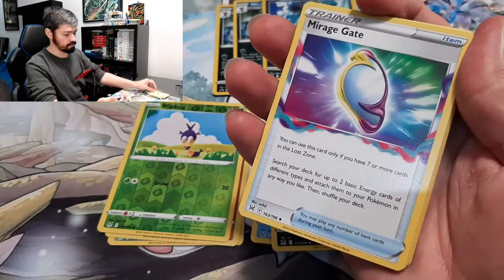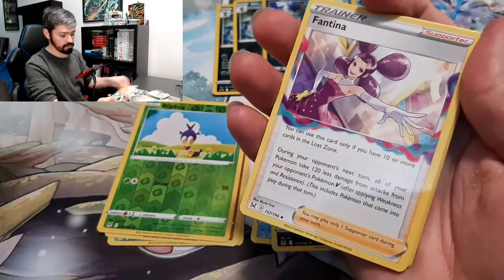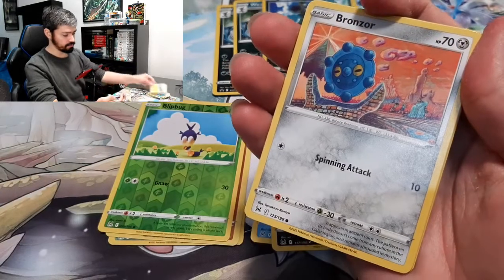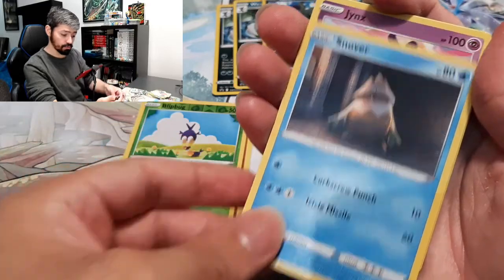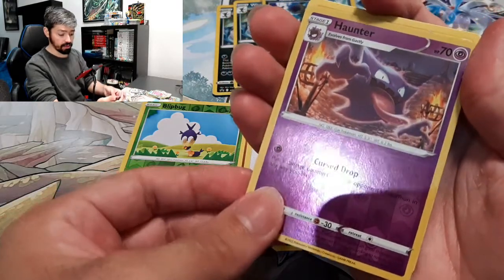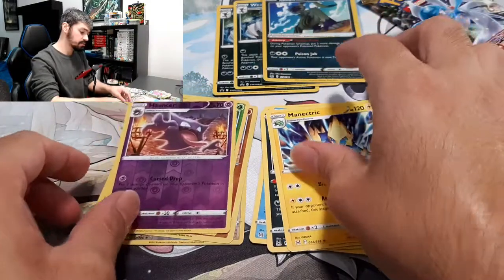Let's get to this. We got Energy, Mirage Gate, Machoke, Fantina, Binnacle, Goomy, Bronzor, Snowbur, Jinx — Reverse Holo Haunter, nice — and an Aemonectric.